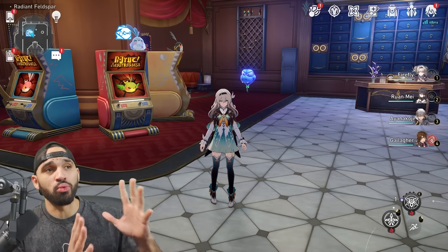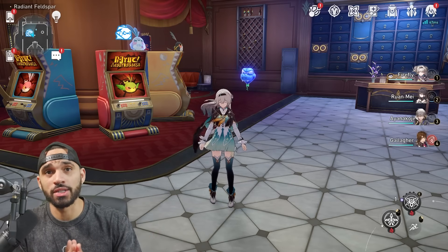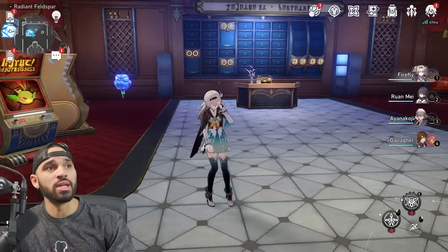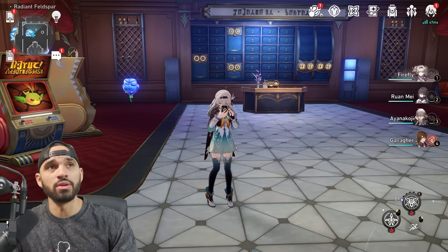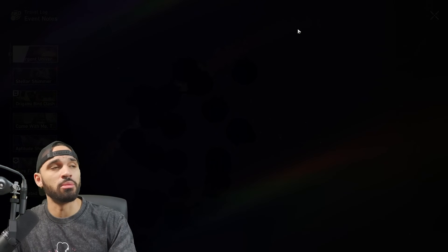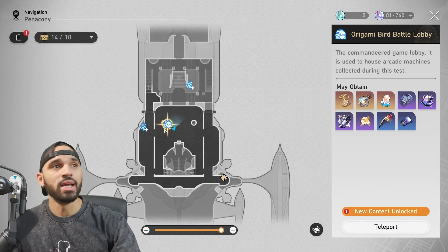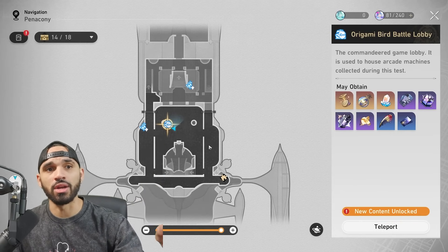Allow me to introduce you to the brand new PVP mode in Honkai Star Rail: Origami Bird Clash. If you're unfamiliar, you simply click on this little icon up here, go to Origami Bird Clash, click go at the bottom right, and you'll see it's located right here on the map.